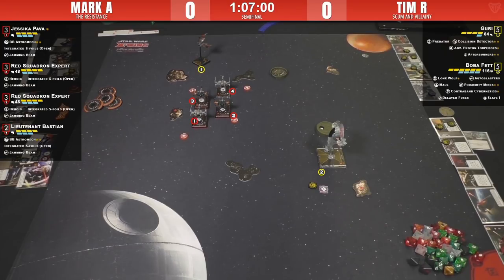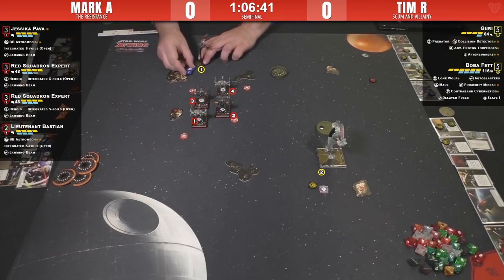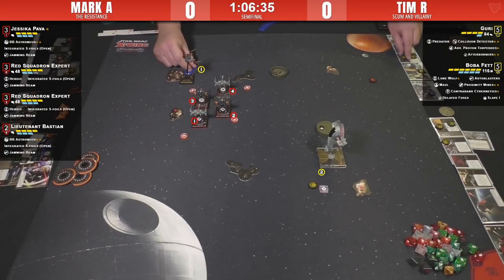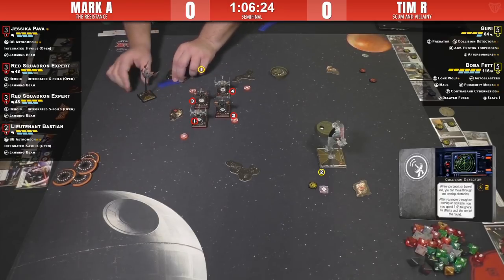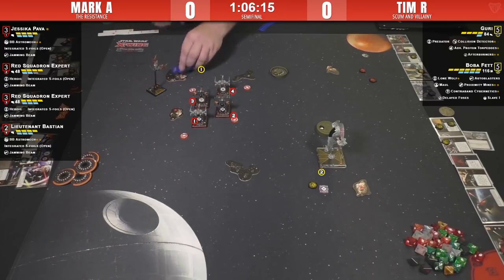He could put himself behind that rock for protection, or barrel roll her in for Predator, her ability, Target Lock, Advanced Proton Torpedo, and Bastion. Oh — Afterburner. Interesting! Because he has Collision Detector, he can Afterburn and then barrel roll around to not take a shot. That's great — that's really, really cute. I bet Mark didn't even think about that. Collision Detector — I always sleep on it but it's so strong, especially on a Star Viper with the bendy barrel roll.